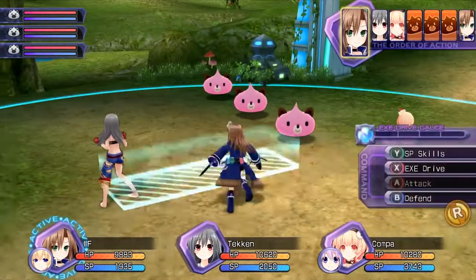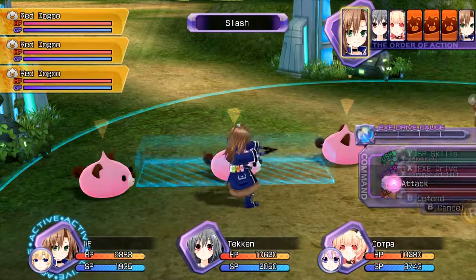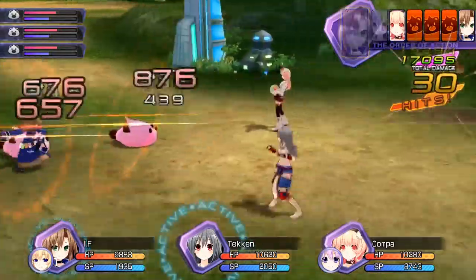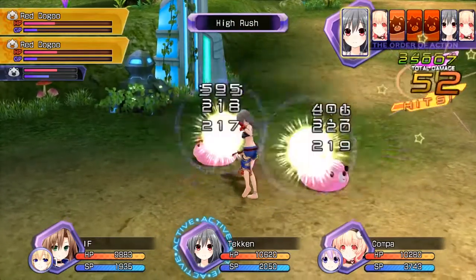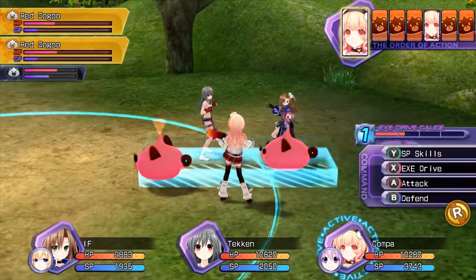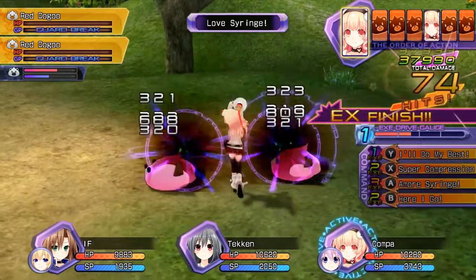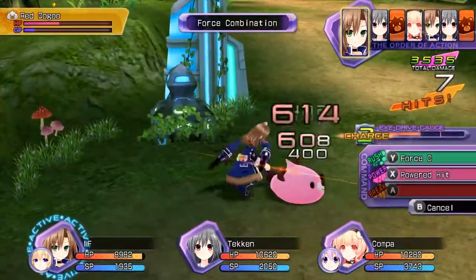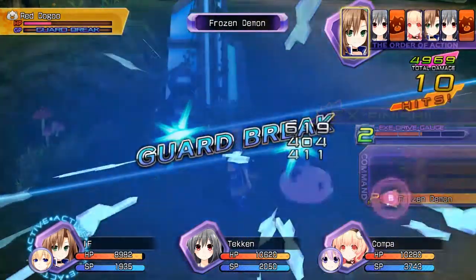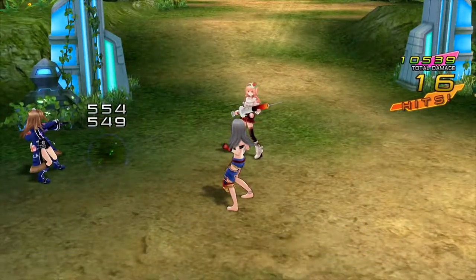So this is the setup I have here - I've decided to have Iffy be the party leader until Nep's back up to snuff. I've replaced Neptune with Tekken because Tekken deals even more damage. Compa and Neptune are getting a bit of a cool relationship. Also I like how this enemy is called red dog - you're just not red, they're lightish red. I really should have grabbed water before I started recording because now my throat's really dry.